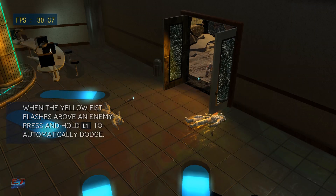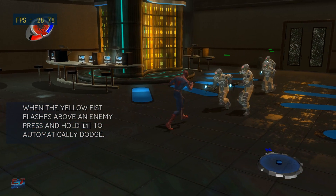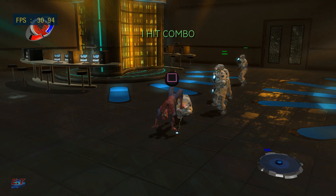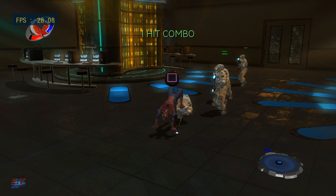Man, you sure do get hit a lot. You know, there's a handy dodge button you could be using to keep that pretty face of yours intact. Hey, see that icon? The attack button icon that appears when you're dodging? That means you can counterattack. Hit the attack button when it shows up to hit your opponent back. By the way, counterattacks are unblockable.